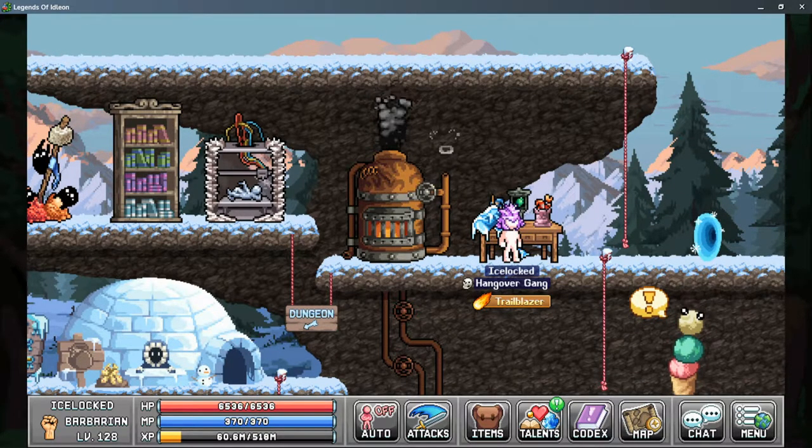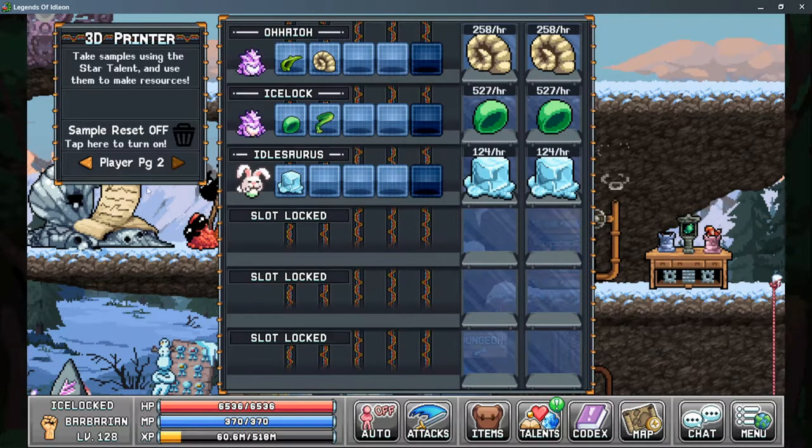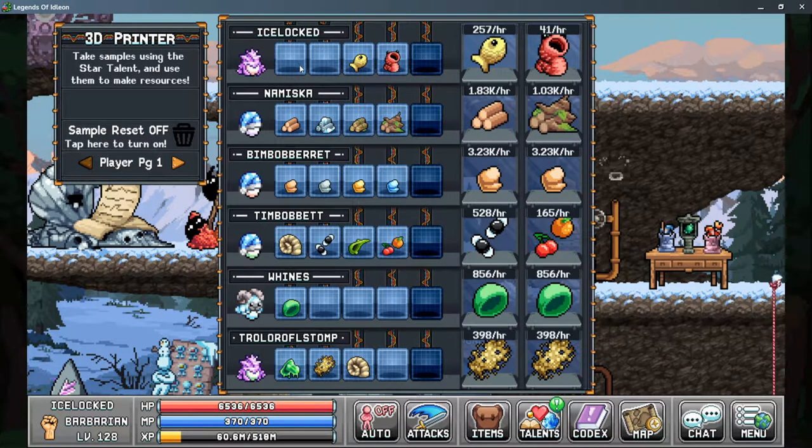So let's take a look at what it does. This is the 3D printer here. Initially, you only have access to the first character slot until you upgrade your construction workbench, and then you will gain access to each of your characters respectively, all the way through characters 7 through 9. Initially, you only have access to two of the small sample boxes right here, and then one printer slot.